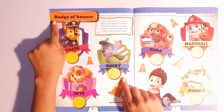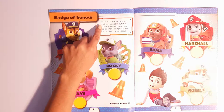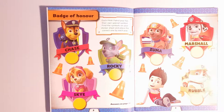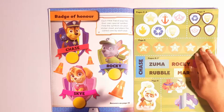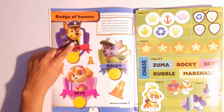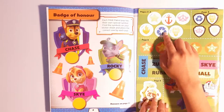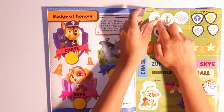So it says, Badge of Honour. Each Paw Patrol pup has their own special symbol. Find the symbols on the sticker sheet and place the correct one by each pup. So first we've got Chase. Now Chase's symbol — we know this is a symbol. He's got a star. Can you guys spot the star? It's right over here, so let's put it in.